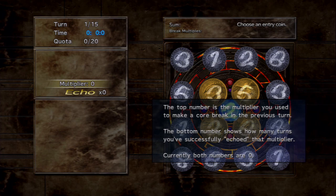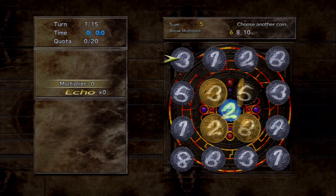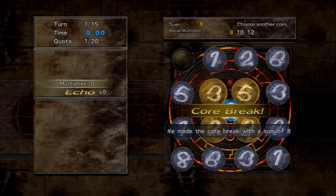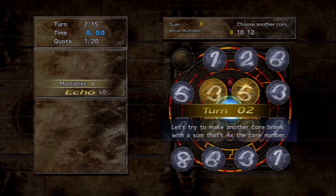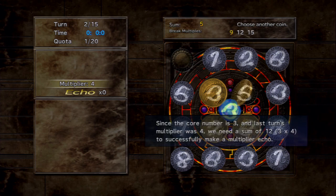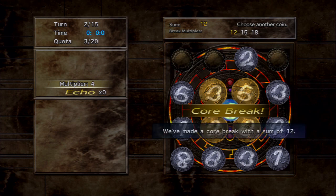It works similarly to coin count echo. For example, if the core number is two and your sum is eight, that's 4x the core number. If on the next turn your core break sum is also 4x the core number — say the core number is now different but your multiplier is still 4x — you've successfully made a multiplier echo. For instance with core number five: 20 is 4x, so that echoes, and the echo bonus is confirmed.